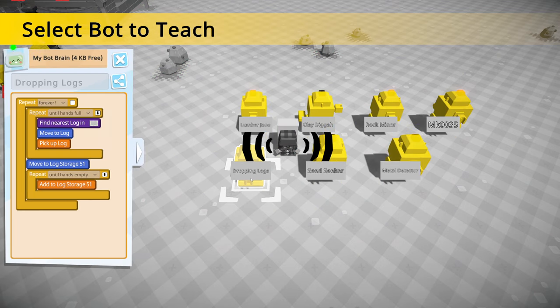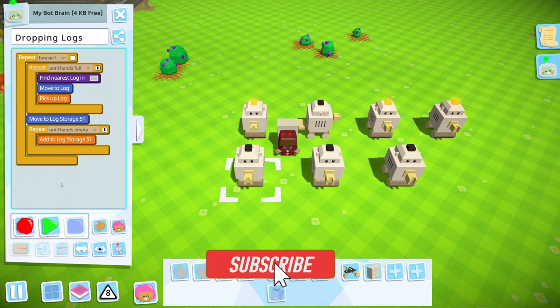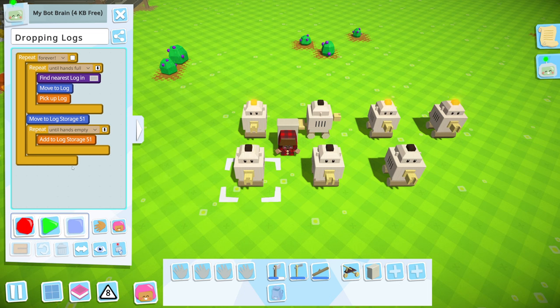So first of all we've got dropping logs. This is obviously my log finder, and you're going to notice the codes are all the same within a giant repeat loop. You're going to get a small repeat of 'until hands are full' with an exit loop sequence. What this means is if the actions cannot be completed, it will exit the loop and move on to the next thing. I suggest doing this from the beginning of 'until hands full' because when you upgrade your bots, even with logs, they can eventually carry more than one. So you won't have to change your code later. You do it: until hands are full, pick up nearest item, move to the item, and pick up the item.